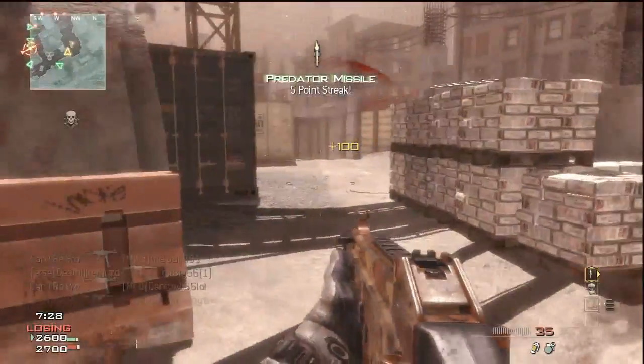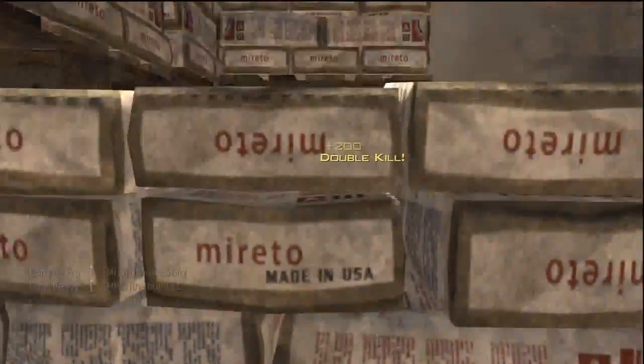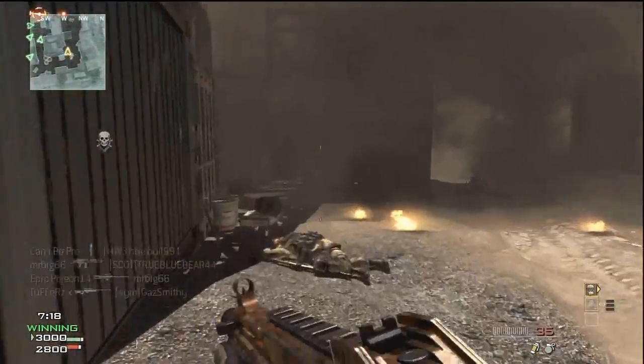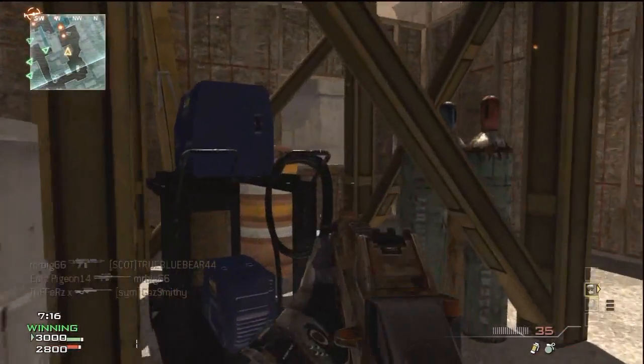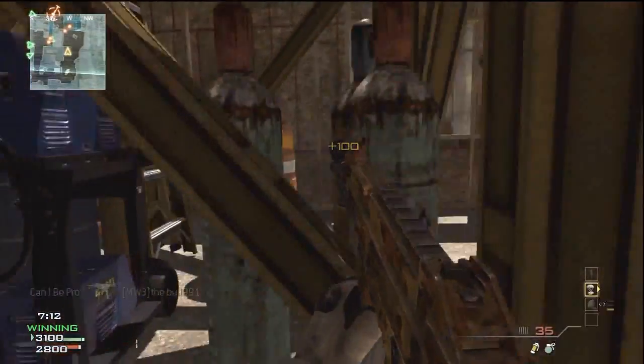He puts his UAV down and he doesn't just run in - he waits for the kill to come to him. So don't run in like a headless chicken, use your brain when you're playing. A lot of people just run in, run into a grenade and so on. Play with your brain, don't just run in and mess around.